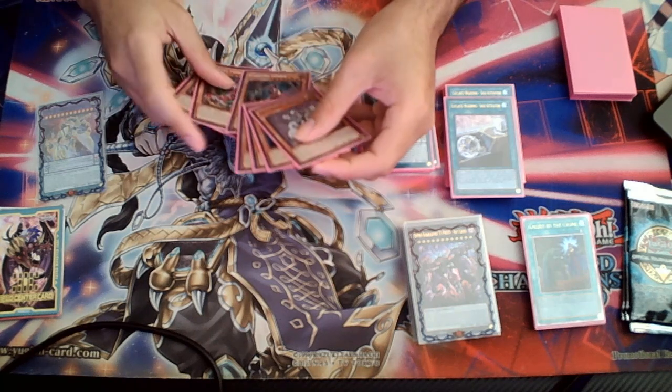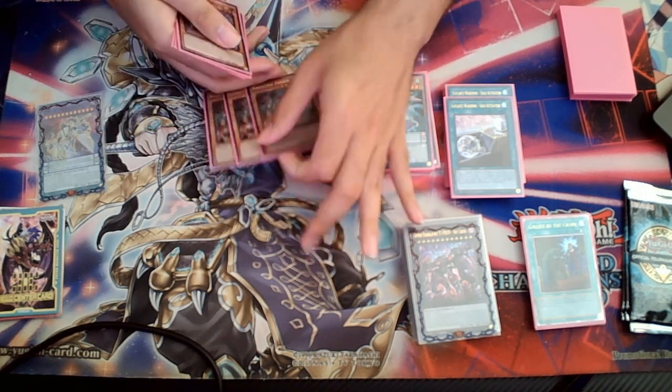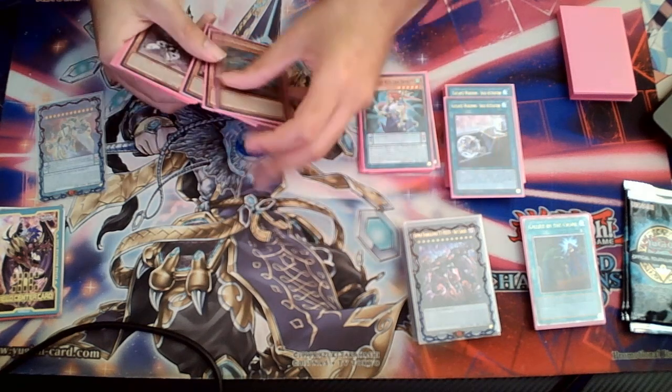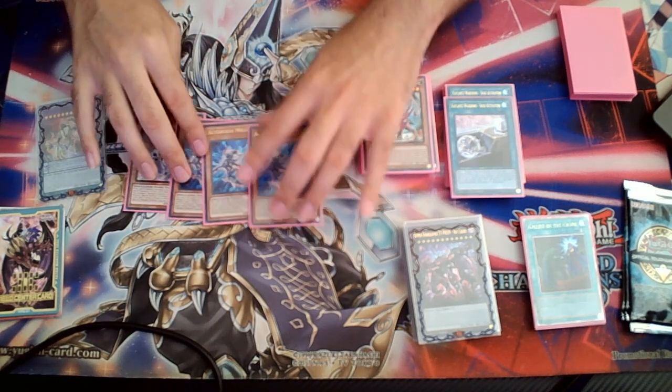I don't need to explain Fenrir. Basically, since I'm not playing hand traps in the main deck, I kind of just wanted to play as many equalizers as I can, and Fenrir is a very good equalizer. Speaking of equalizers, let me talk about Altergeist Melusine for a bit.